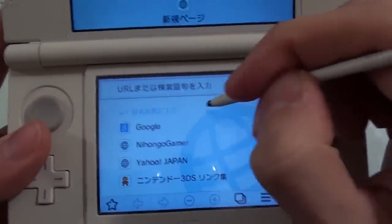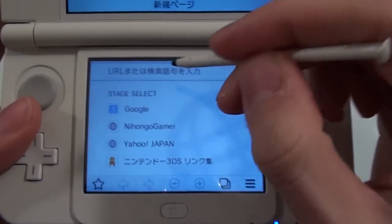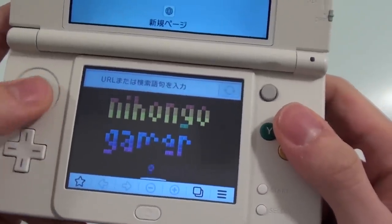Grab your stylus and just tap in the Super Mario theme tune anywhere that is not a link. Just tap it here at the top like this, and it will change to the word Stage Select. Then you can just choose any link you like and you can play the game using the D-pad — you can also use the analog stick.